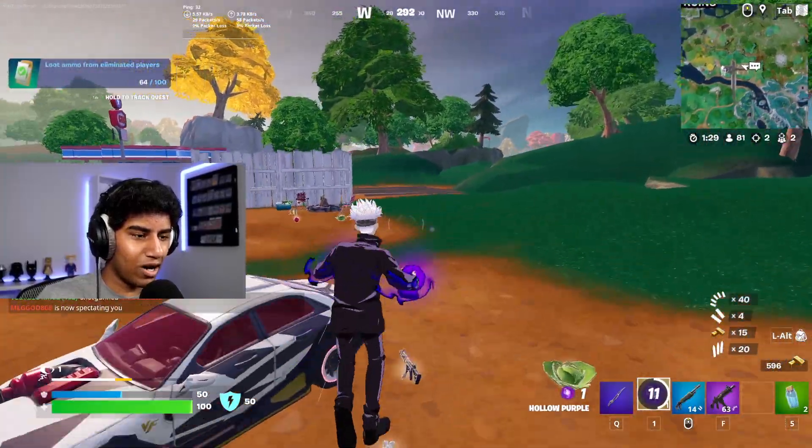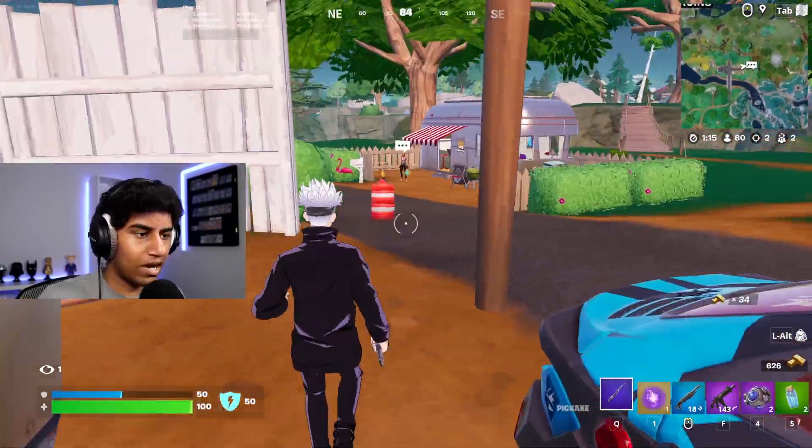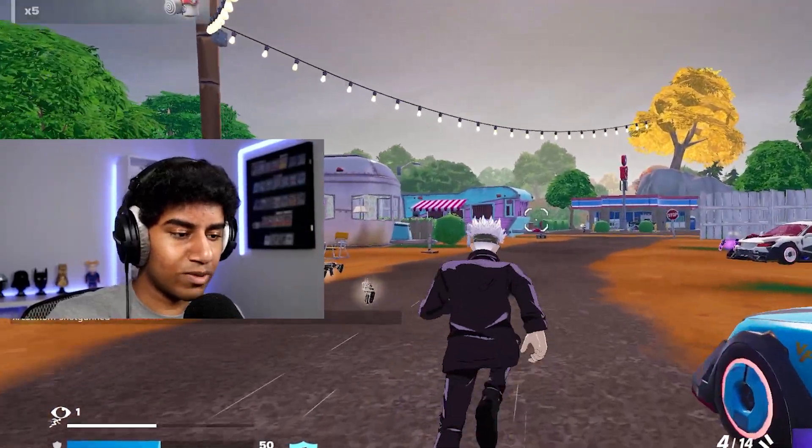This mythic is crazy powerful — look how far it went. This entire trailer park is pretty much destroyed. Shockwaves are definitely going to be our best friend. In order to escape this mythic, the only thing that can save you are shockwaves. So hollow purple is pretty much just a reskin Deku Smash.